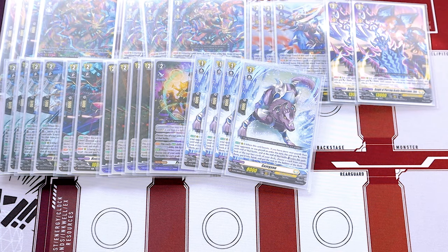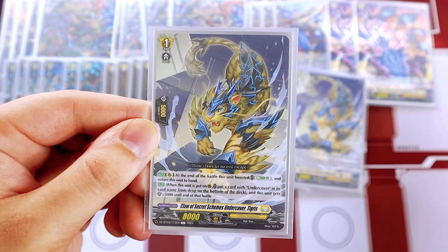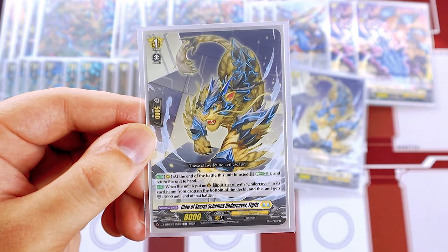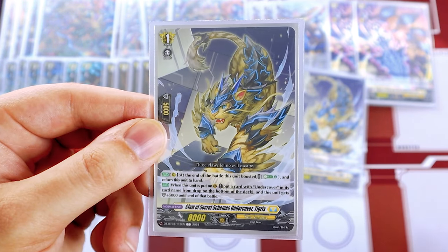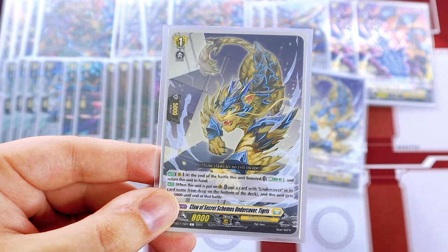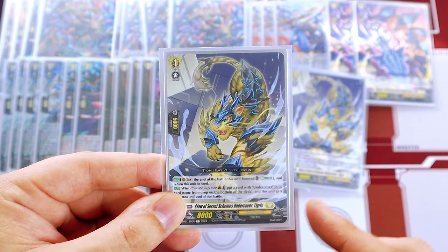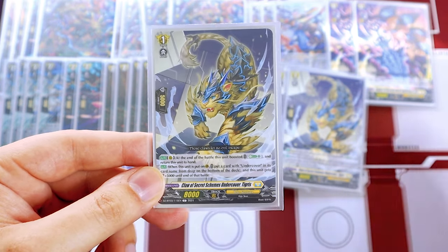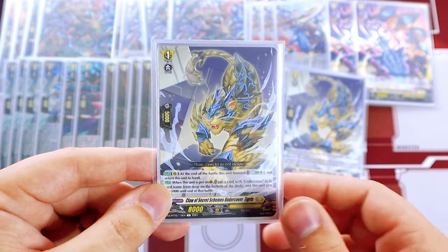Moving on, we're running four copies of Tigris, an undercover unit. At the end of the battle that boosted, you Energy Blast two and it goes back to your hand — you boost with it, bounce it, and then call a new column, so you're not really losing anything. When it's put in the guard circle, you can put an undercover unit from your drop zone to the bottom of your deck and it gets an extra 5k shield. Since this deck struggles with defense, having units that gain shield and fill your hand is really nice.